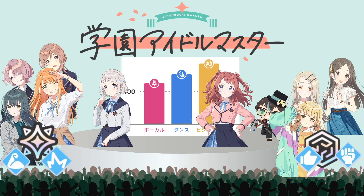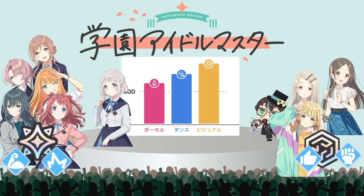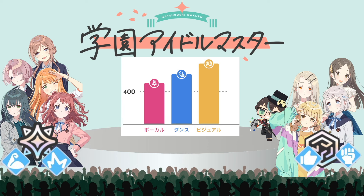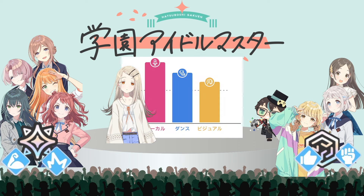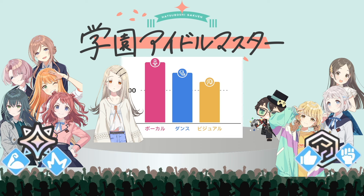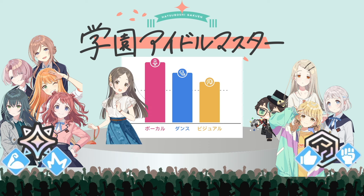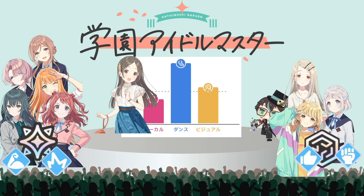As you can see, we now have three idols that use almost the same stat graph, which can be a bit of a struggle to balance lessons for. For Hero, you need Vocals at primary, then Dance as secondary, and some Visual as well. Sheena is a lot easier than Hero — she only needs Dancing and some Visual; you can ignore Vocals entirely.